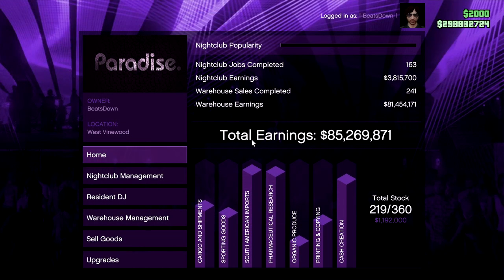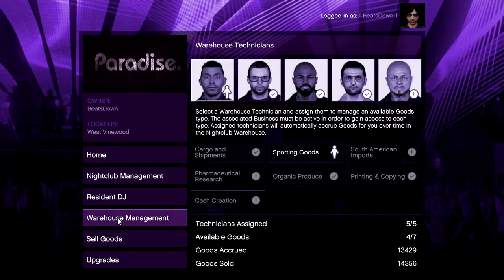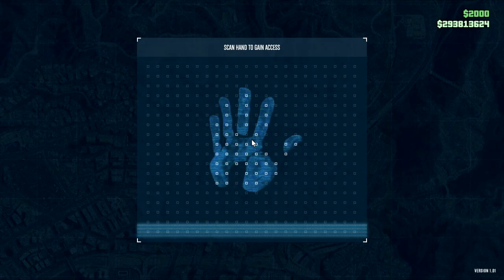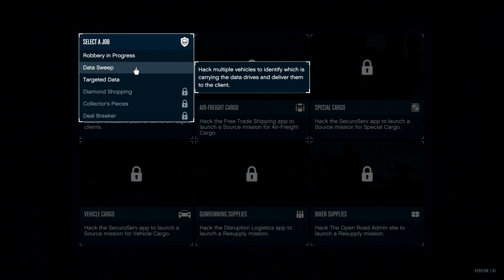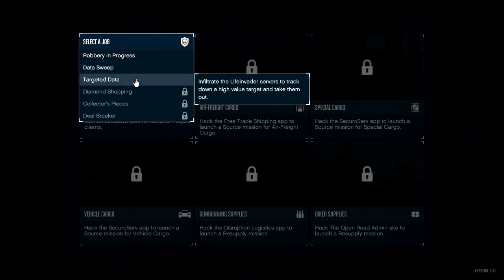The next big change came in the form of the nightclubs. This was another passive business but relied heavily on the businesses that you already had. It would condense them down into one location and then you could sell when it was full. The other big thing that came with the nightclub DLC was the Terrorbyte. When the Terrorbyte's client jobs were double money you could earn easily in excess of a million dollars per hour, as each job would pay out $60,000 and would only take about three minutes to complete.